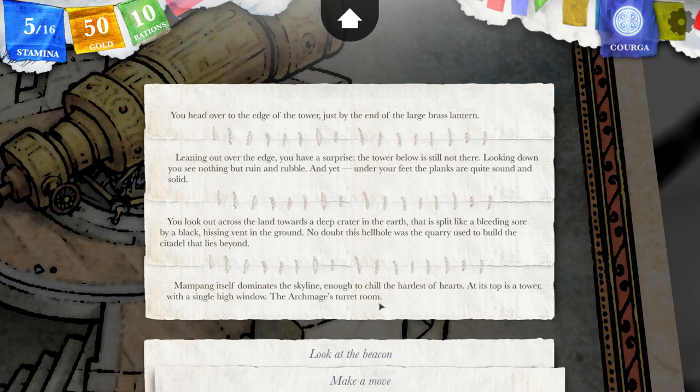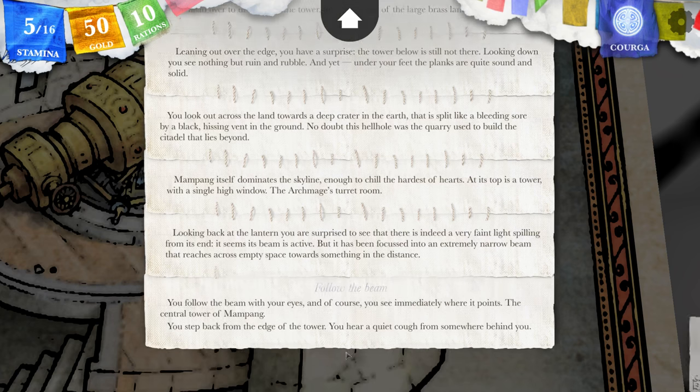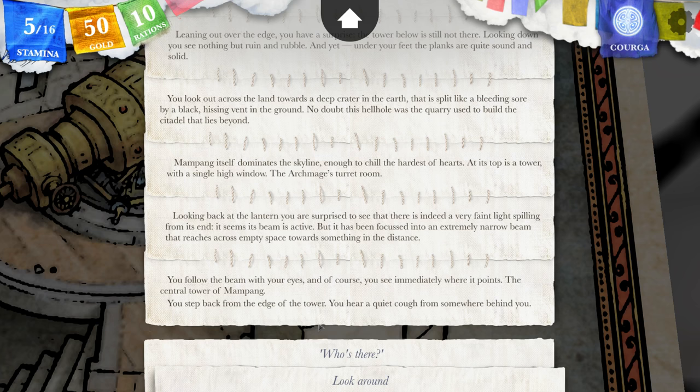Manpeng itself dominates the skyline, enough to chill the hardest of hearts. At its top is a tower with a single high window — the archmage's turret room. If he's dead, we're gonna need to go back to the past. Let's look at the beacon. This game... I was expecting this one to be easier than the third one. It's not. Looking back at the lantern, you are surprised to see there is indeed a very faint light spilling from its end. Its beam is active, but focused into an extremely narrow beam that reaches across empty space towards something in the distance. You follow the beam with your eyes, and you see immediately where it points: the central tower of Manpeng. You step back from the edge and hear a quiet cough from somewhere behind you.